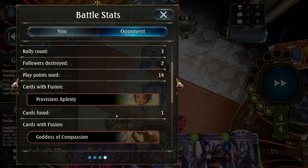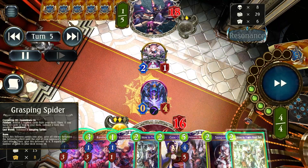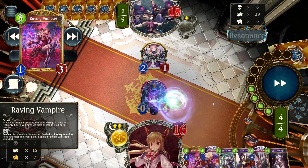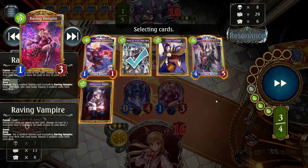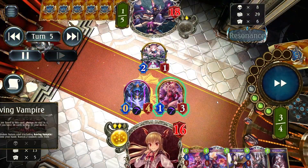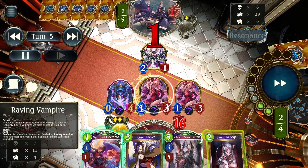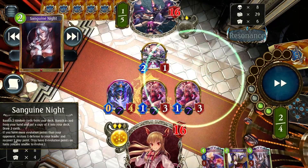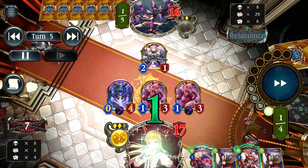If you guys weren't too busy listening to me talking, you'll realize they have 2 Belformats in hand, so this will influence my play a little bit later — I will point it out when it happens. All the useless cards get fused into Raving Vampire because of 1 mana banish 2, and since they are Storm Bane followers, they can be very useful as trading tools or just to cheat damage.